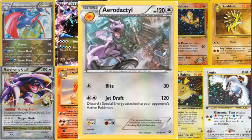Its second attack, Jet Drift, is insane — two colorless energy for 120 damage, and you discard a special energy attached to your opponent's active Pokemon. In the current meta, a lot of Pokemon do run special energy, so this card is actually very, very decent. To make things even better, it has a free retreat cost and a resistance to Fighting, which is awesome. It's weak to Electric, which you don't see too often — very, very nice.